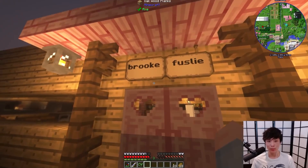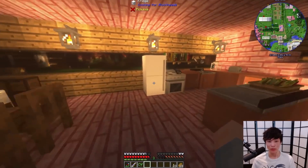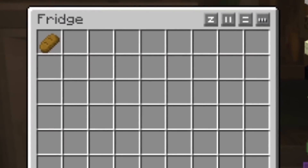This is Leslie's house over here. It's Brooke and Leslie's house. Oh, this is pretty nice. They got a table, a refrigerator. Anything in there? Nothing in there.